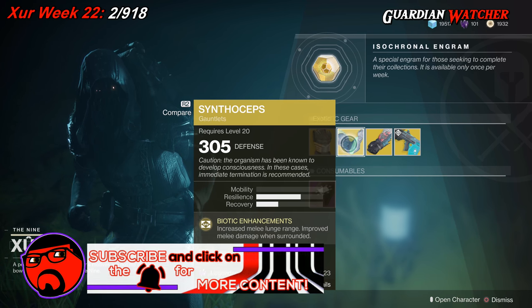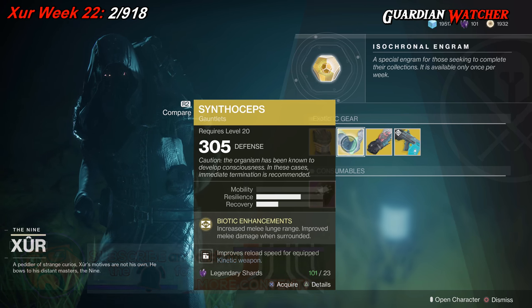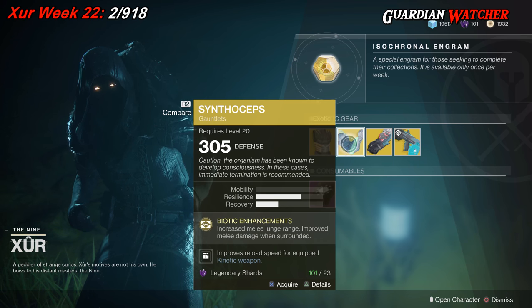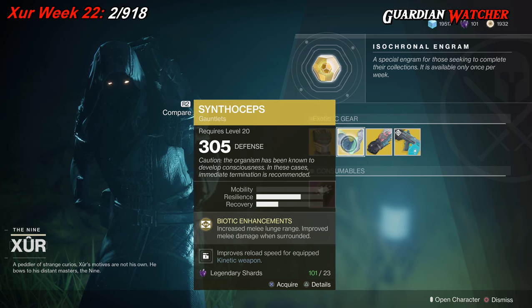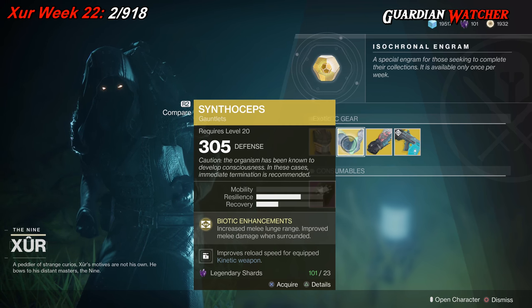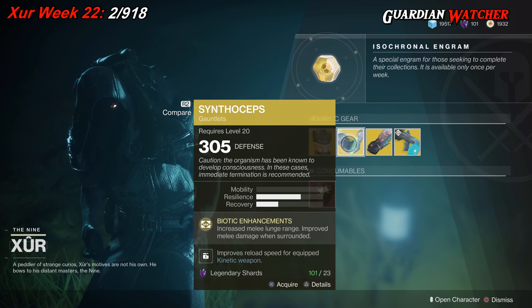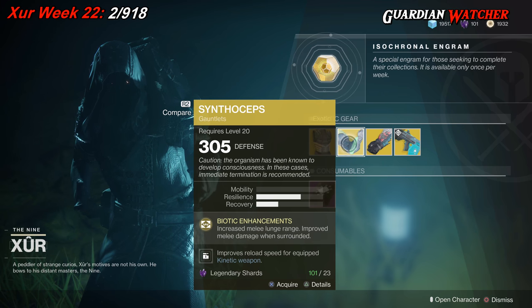If I am correct, the Synthoceps have the longest melee lunge range out of any exotic or any character in the game, which gives you a nice advantage on your Titan. Because of that great advantage, I'm most likely going to rate this a Tier 2 in PvE as well as PvP. That melee distance is huge — really huge. So if you guys don't have this, go ahead and grab it.